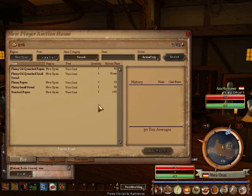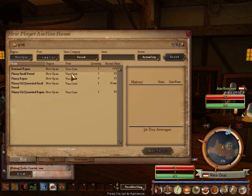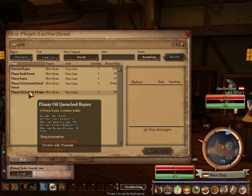Each of these columns can be sorted by clicking on the name at the top of the column, and if you hover over an item, it will tell you the stats and information on that item.